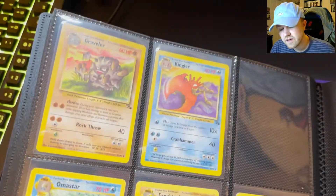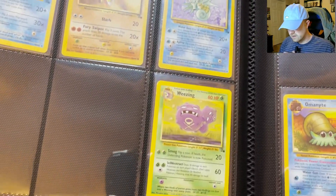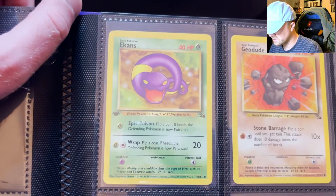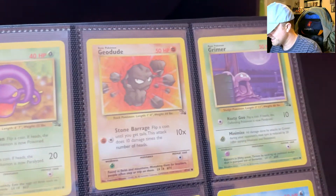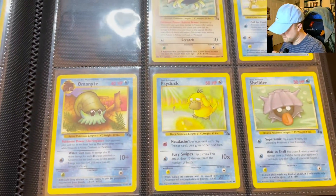Moltres, Golbat, Gastly. These are with Filler over here. Graveler, Kingler, Omastar, Sandslash. A lot of good looking cards. And this Ekans is first edition — how about that? There are a couple random first editions in here. I did buy those.